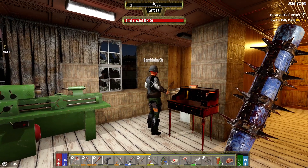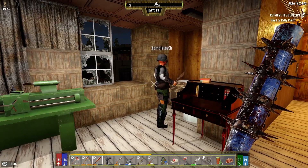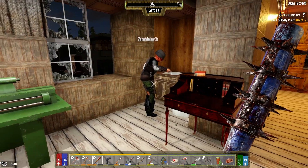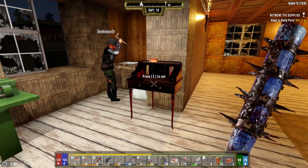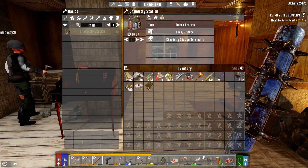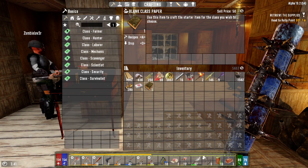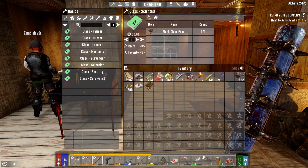Welcome back to 7 Days to Die Darkness Falls with Zombielover and Rook. I'm Rook and this is Zombielover, and he was nice enough to make me a class book thingy. I have it right here — this blank class paper — and what we're going to do is I'm going to become a scientist right now.